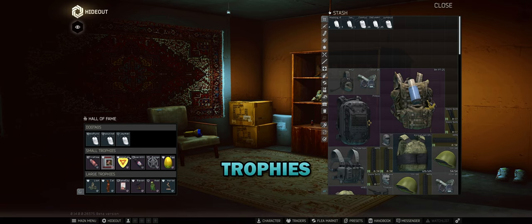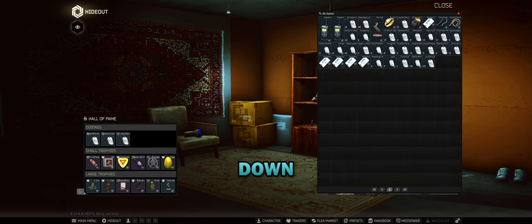How it works is you can showcase some small trophies and large trophies. You click this little button down here that looks like a house. You'll see whatever you can drag into these slots - not everything fits in the small, not everything fits in the large, some things only fit in one. The dog tags up top - that's what's kind of special about this.